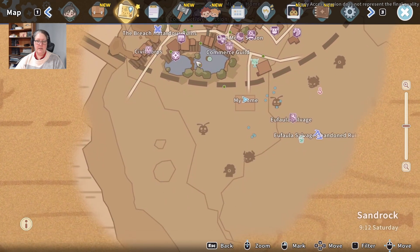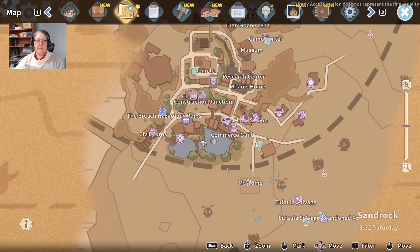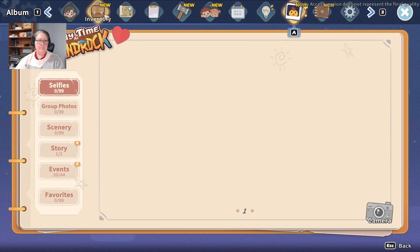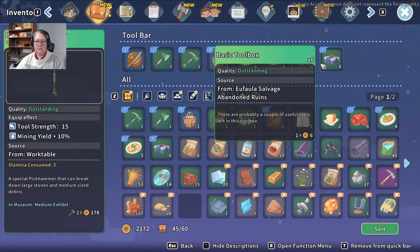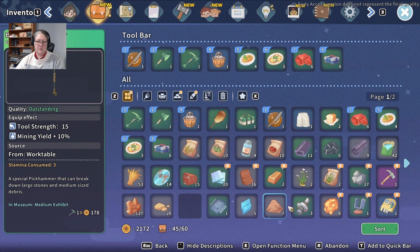Everyone's tucked away inside and I don't blame them. We could go into the breach if I have stamina food. Oh, maybe we should deal with that. That's my stamina food — and so is that, so we're good for food. Not sure where I got those from — it's possible I was beating up animals again. We do need another box.